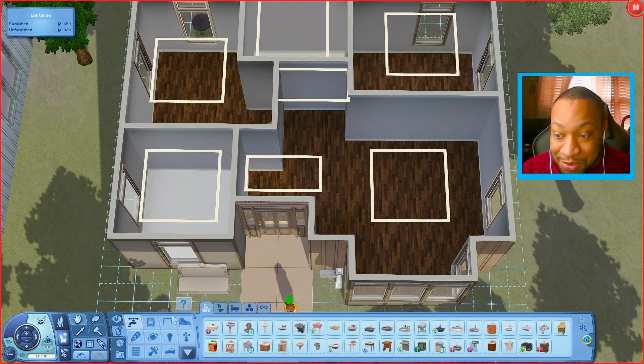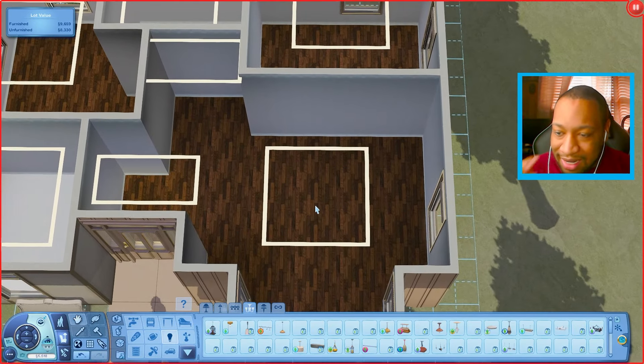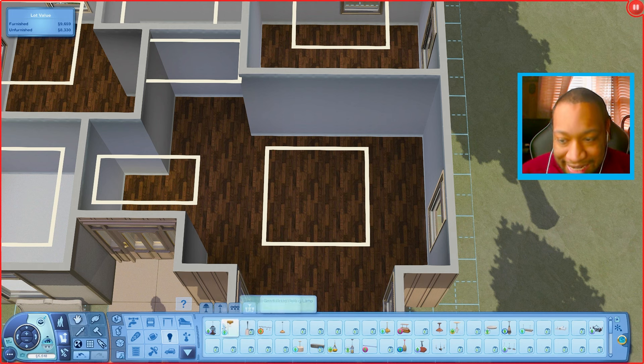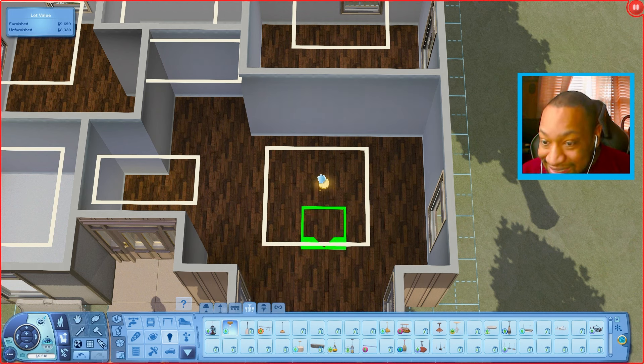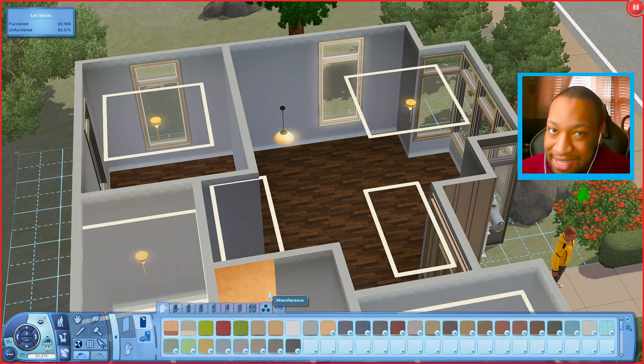Now we need to figure out the actual light situation. Buy debug lights are cool but you always kind of need actual lights too, and since we're basically on a free budget I'm going to try some really cheap lights — maybe these from Ambitions. Then if we have more money later I can go back and swap them out, maybe a combination of those and some others.